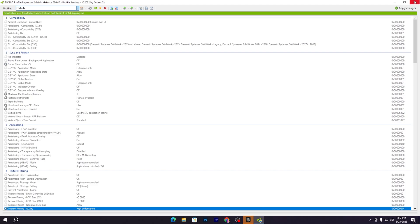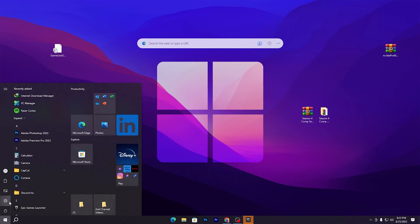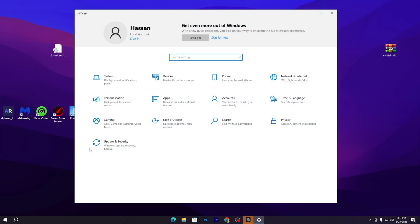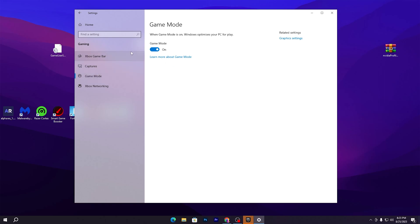Now we are going to do some Windows optimization. Go to your Windows Start icon and open Windows Settings. First, go to Gaming and turn off the Xbox Game Bar. Then go to the Game Mode tab and turn on Game Mode on your Windows 10 or 11.